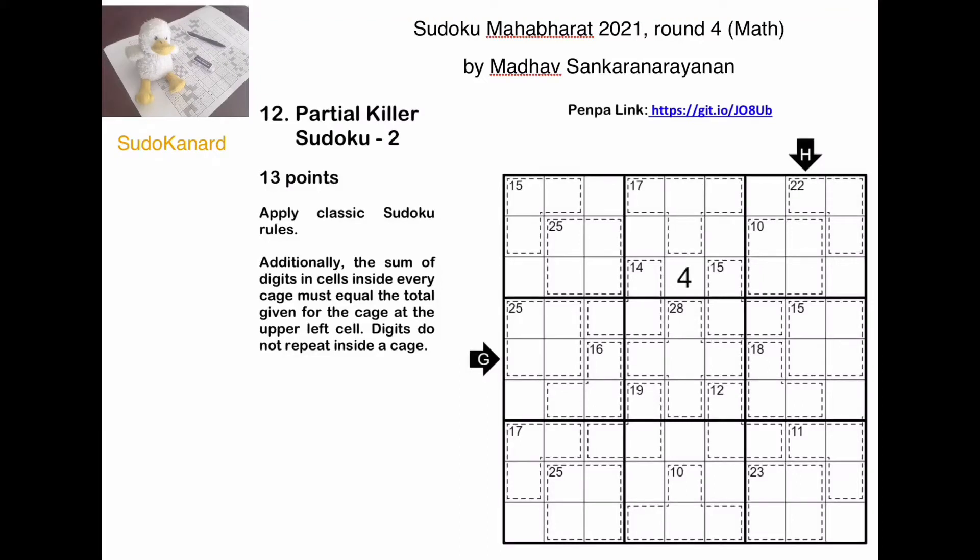Hello and welcome to Sudokanar. Here is a Kira Sudoku puzzle that was featured on the latest Sudoku Mahabharata round, which was a maths round and it was set by Mad Mahogany, whose name is written here.